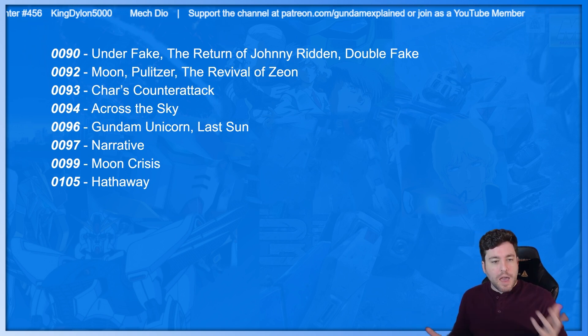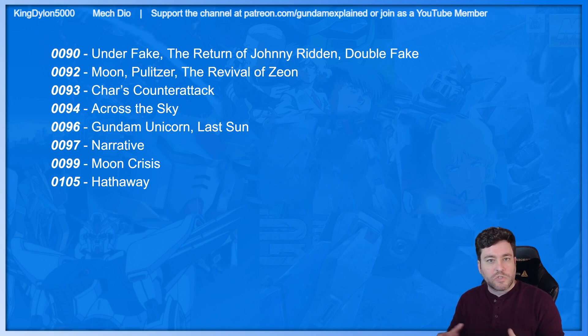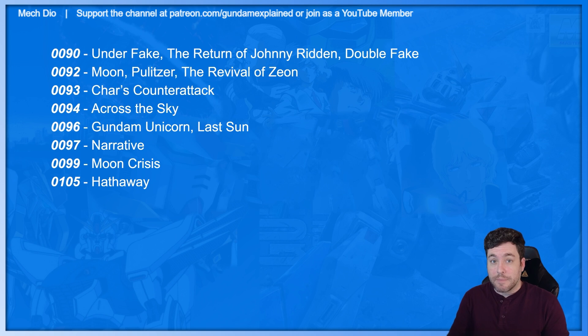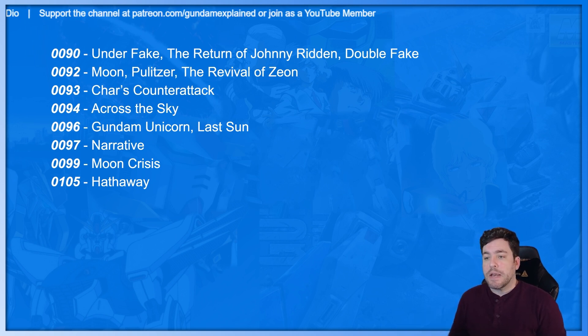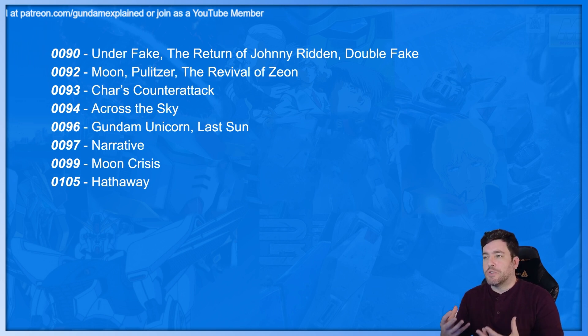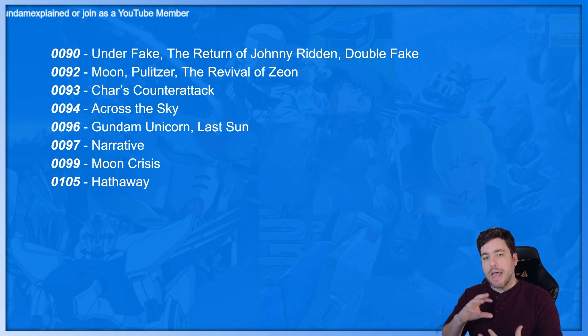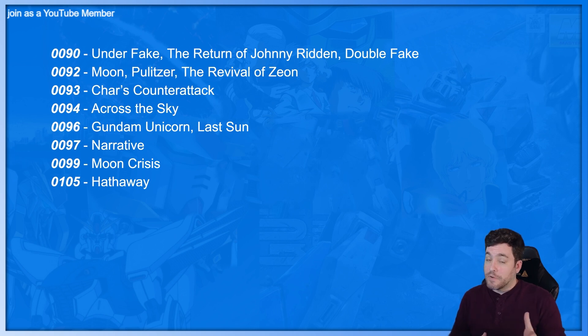0097: we have Narrative. That's a pretty good movie — it's a little slow in parts as it explores what these children are going through as cyber Newtypes and Newtypes. But it does really neat things that we see in manga a lot, where we have the soul, the essence, or the AI embedded into a mobile suit, so the mobile suit is just kind of on its own. A very interesting story.